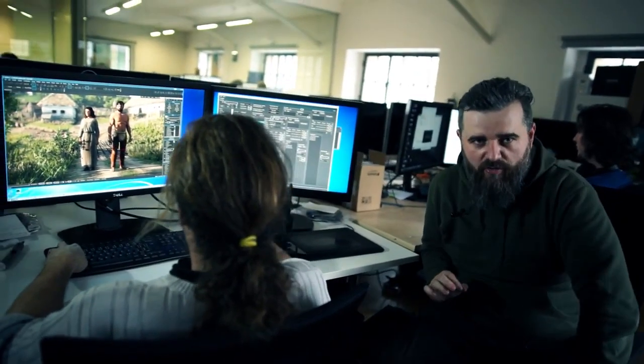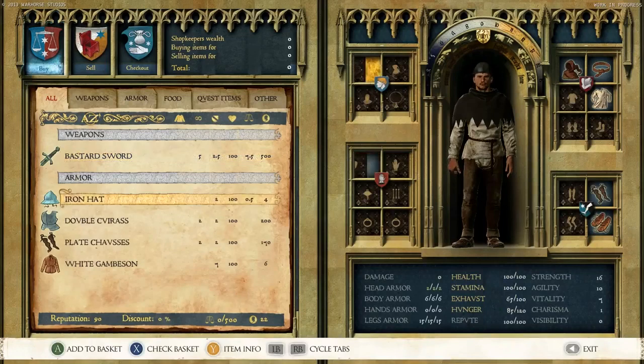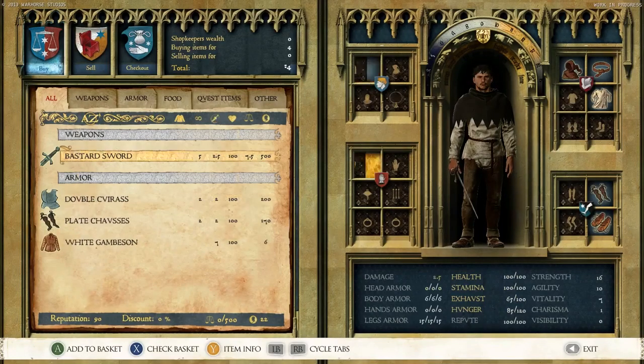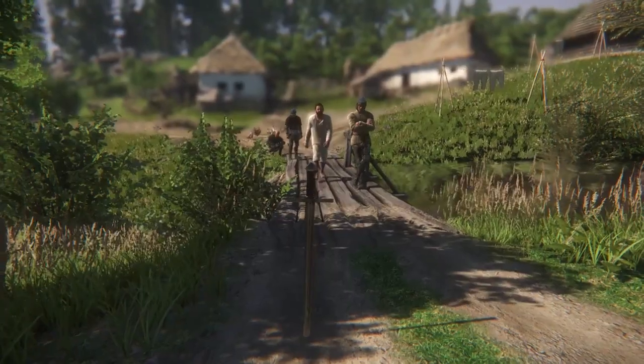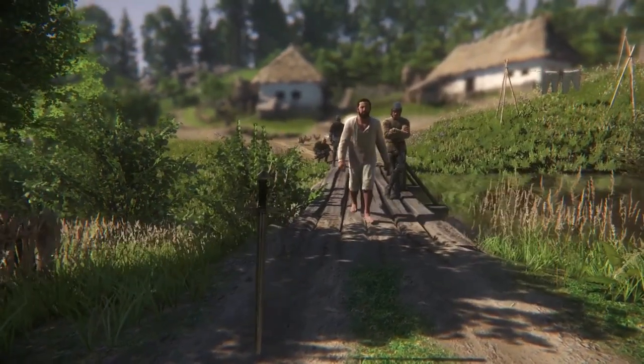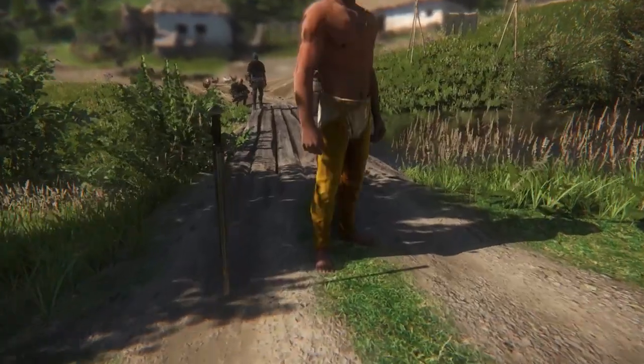The system we are most proud of is our clothing system. We have 16 equipable slots on every single character in the game. And what is most important and most special about it is that, as in the real world, you can layer clothing in layers on each character.